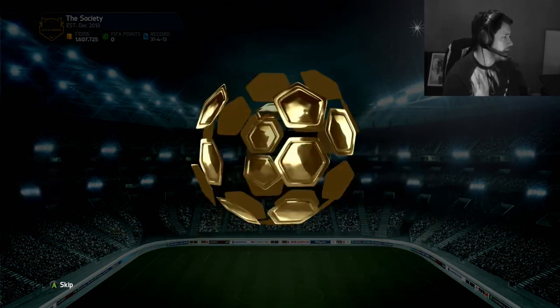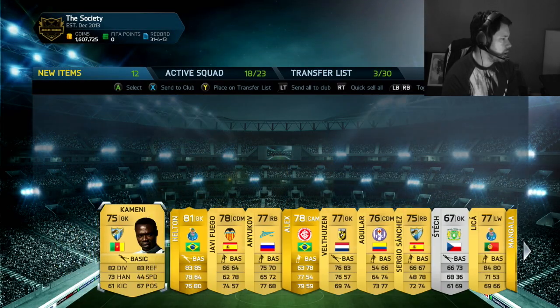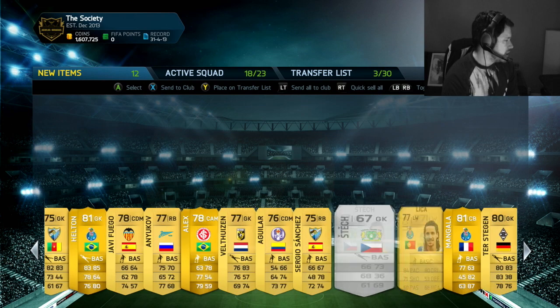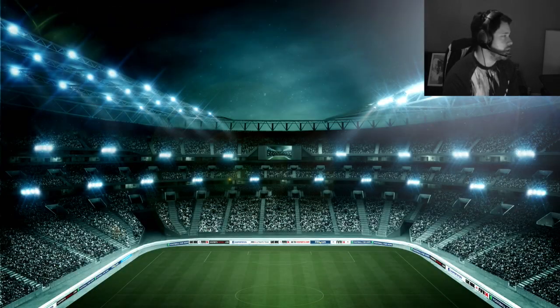So in this pack here, the ball spins around — bang, it flashes up. Is that Helton? It is Helton. Alex and Mangala. So a very, very bad pack. Not a good look, EA.